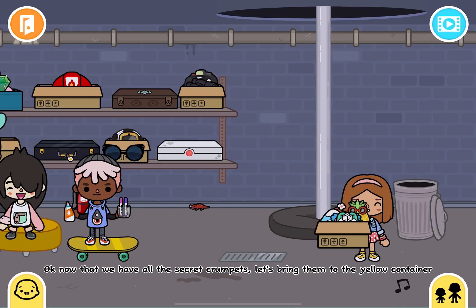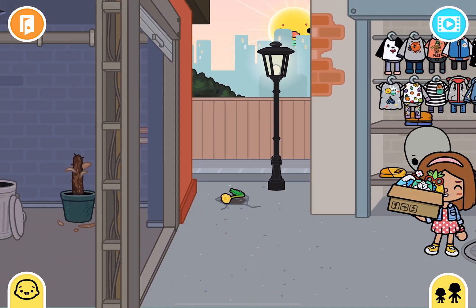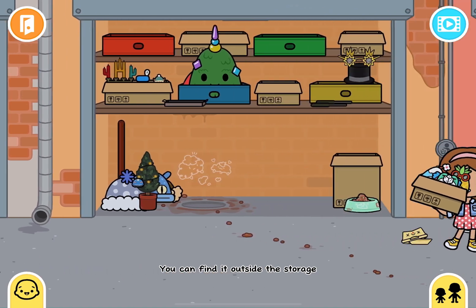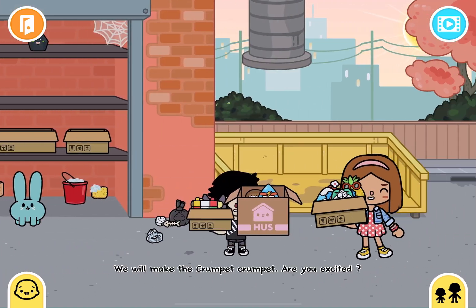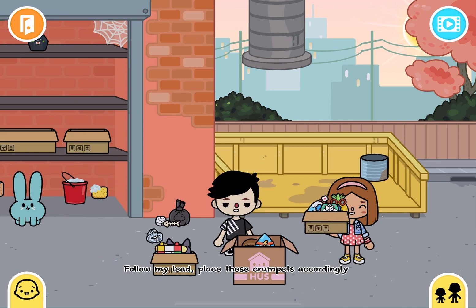Okay, now that we have all the secret crumpets, let's bring them to the yellow container. You can find it outside the storage. We will make the crumpet crumpet. Are you excited? Follow my lead.